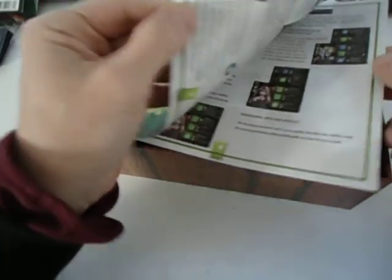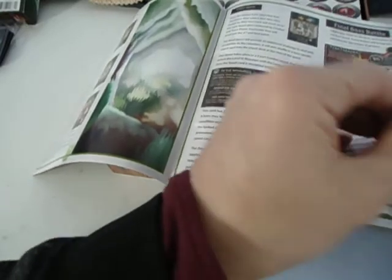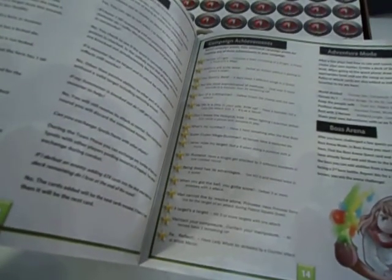We have here Diceborn Heroes — the terrible manual that was full of omissions and mistakes. Which version is it? Well, this is a campaign achievement, and as you can see there's no way to make notes of your campaign achievement. A useless page of clusters. I can't imagine anybody would write in this.